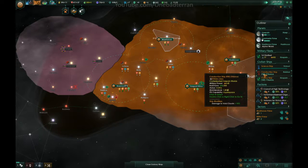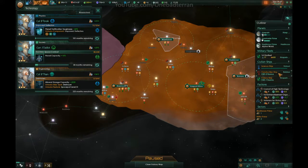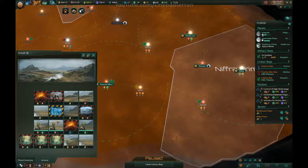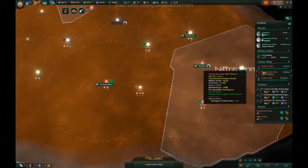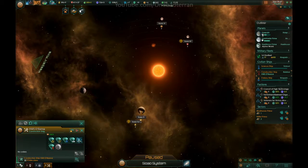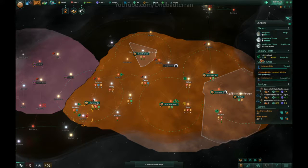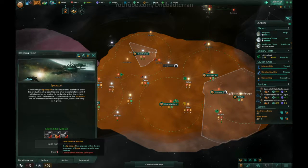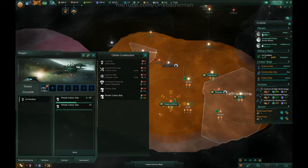Deflectors — construction complete and research complete. Cool. Destroyers — don't even need to look at anything else. Come over here, deal with the pre-sentient. Jinkath Prime — go go go. Research is not the only one; you can go here and build a mining station on SOA 2. Then we want to build that, and that will help expand our naval capacity as well. That's one, two, three.